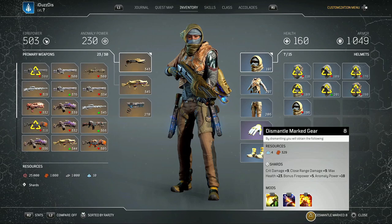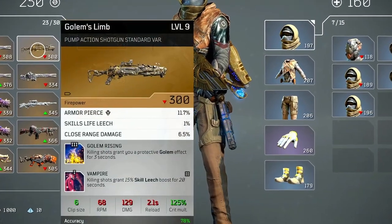Number six: when you mark items for dismantle, if you hover over the dismantle marked icon on the bottom right, it shows you exactly what you'll be getting from the items you've marked for dismantle.